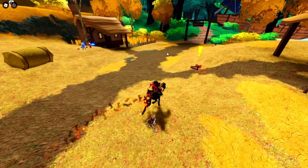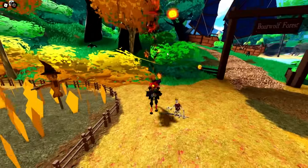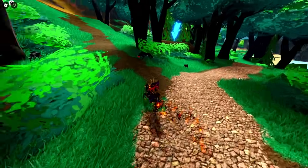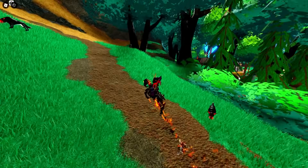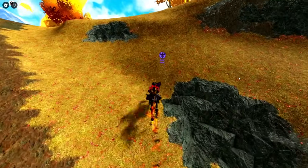Right now we're on World 1. We're going to head up to the world boss area, the snake area. There should be one present next to these pillars here.